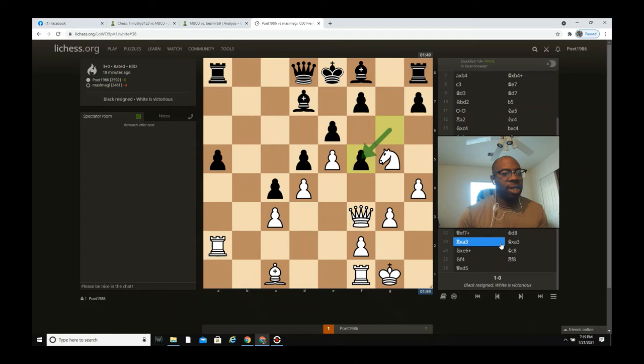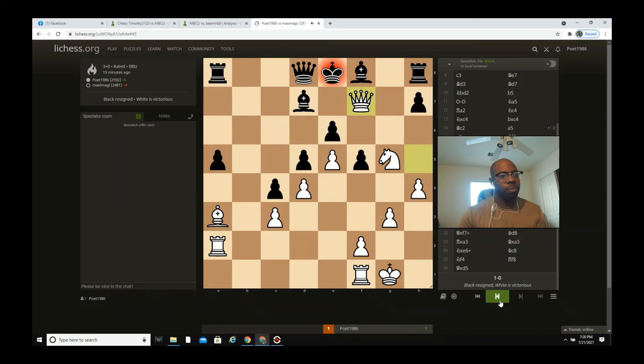He took with the right pawn — g captures f5. Now the pawn is no longer on g6, so I go back to the weakness with queen h5, hitting queen captures f7. He pretty much already knows he's in trouble. The only move he played was queen e7, and then I hit him with bishop a3. I'm threatening that if he goes back to queen d8, I play queen captures f7 checkmate.